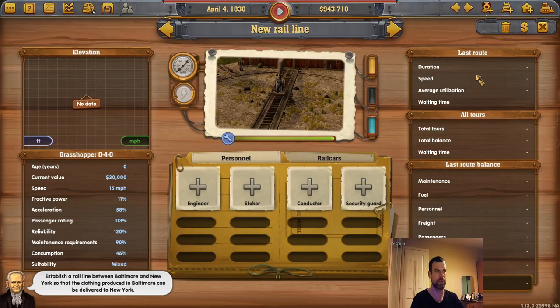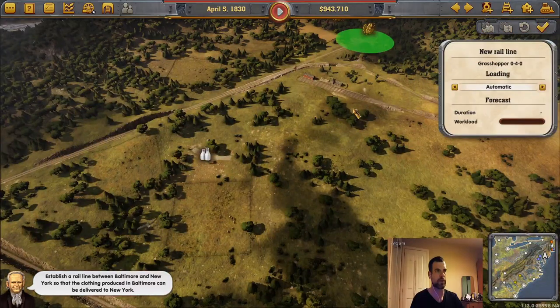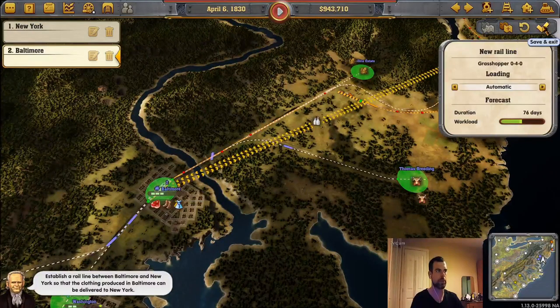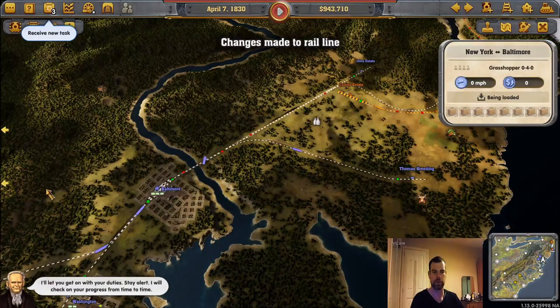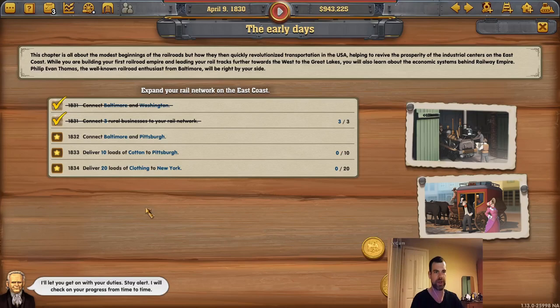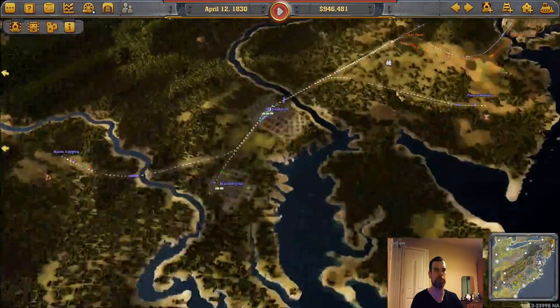Let's get a train on it and see if that's what we need. Add a locomotive, set up the line — New York to Baltimore. That has satisfied Frankenstein. We have tasks: 20 loads of clothing to New York, which should already be underway.